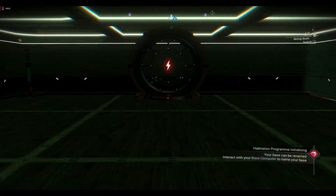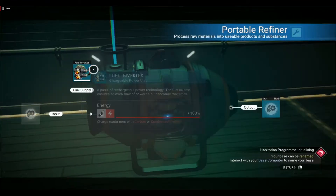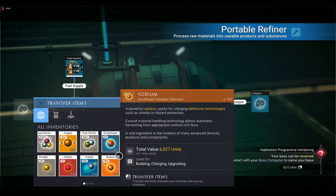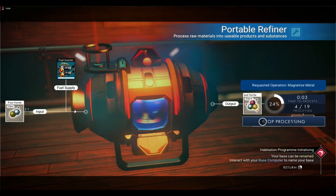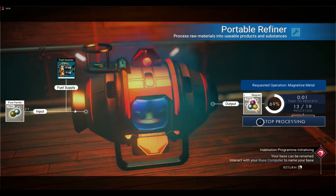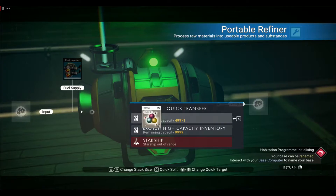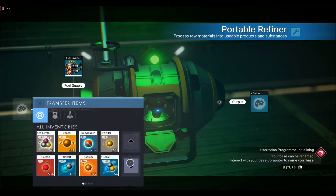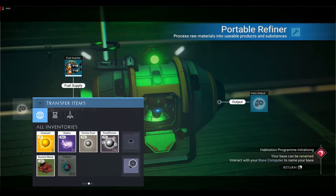So we're going to process some of the parphinium, some of the ferrite dust that we got, right into the refiner. We already have a little bit of ferrite dust, but we want to turn this pure ferrite into ferrite dust. A few seconds later — boom, we have our 19. Put that in the exosuit, and we're going to keep doing this: ferrite dust into pure ferrite, parphinium into ferrite dust, and on. I'll see you when all this is done.